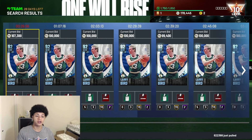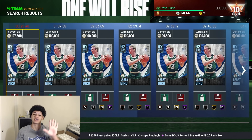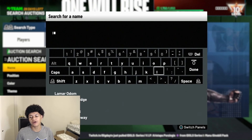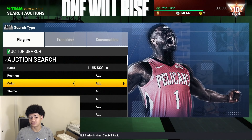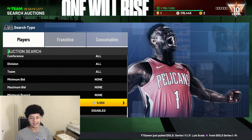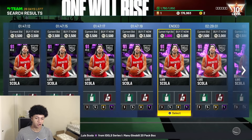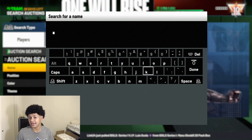For the starting power forward I really want this diamond Larry Bird card, expiring in 25 minutes. I think he goes for around 500,000 MT though. After waiting 25 minutes, I was correct — he was going for around 500,000 MT, which I can't afford right now. So instead I'm going with amethyst Luis Scola, who just came out in the Idols set, for only about 3,000 MT — way too good to pass up for that price. Welcome to the collection Luis Scola.